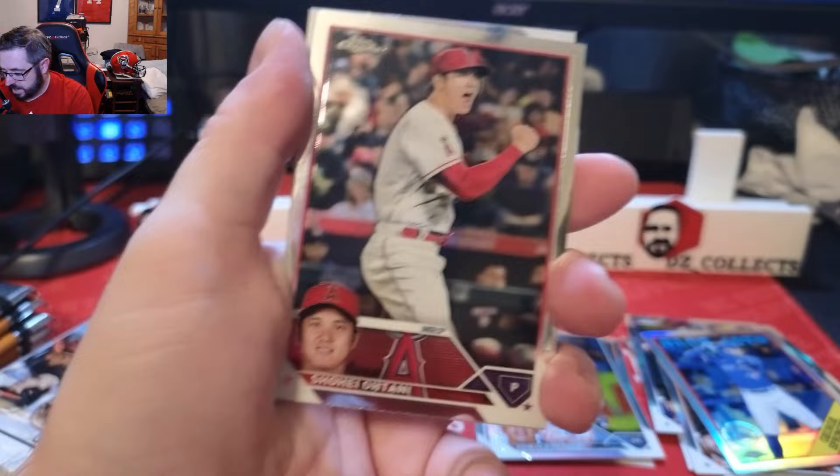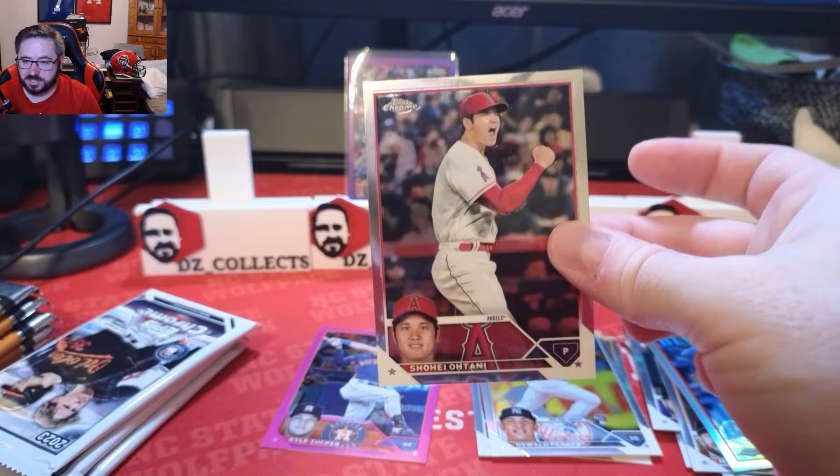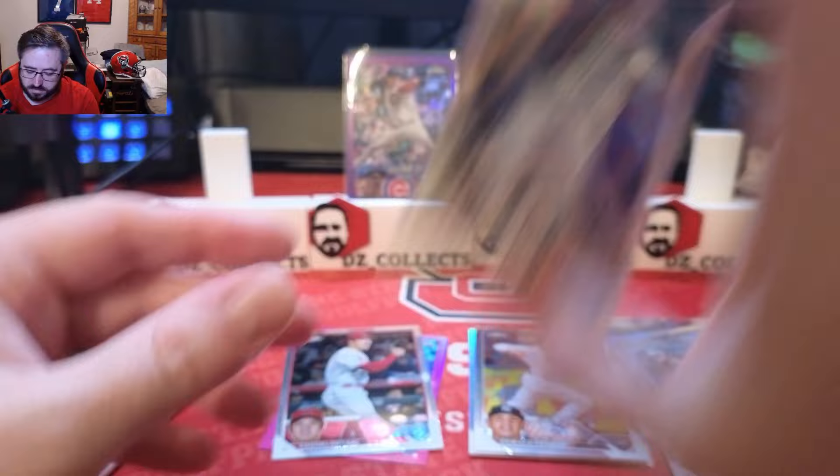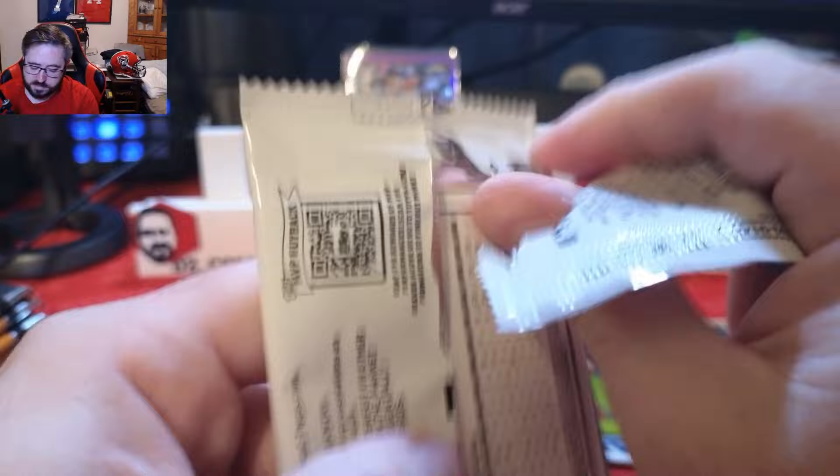Bang! That's what we're looking for — a debit card Shohei Ohtani right there! That is twenty dollars cash money. Also Corbin Burns, Anthony Rizzo, and a prism of Dermis Garcia rookie.